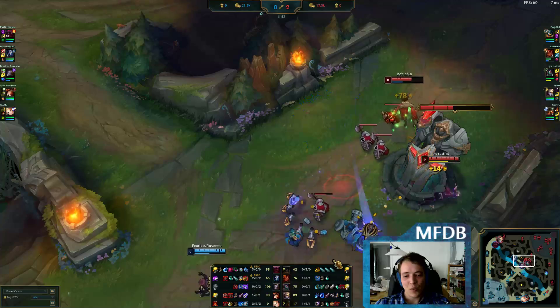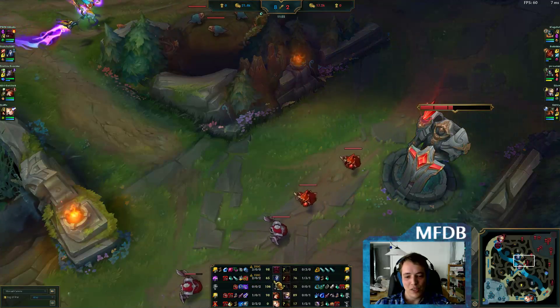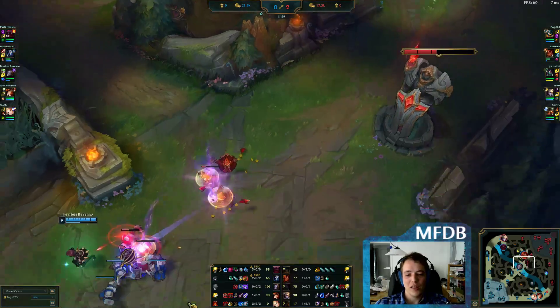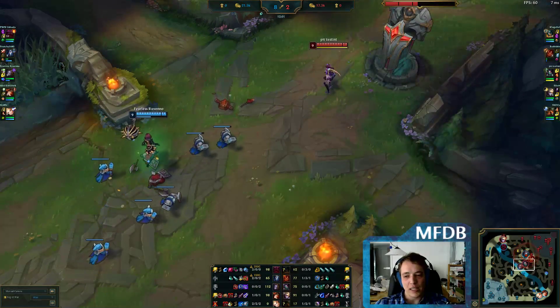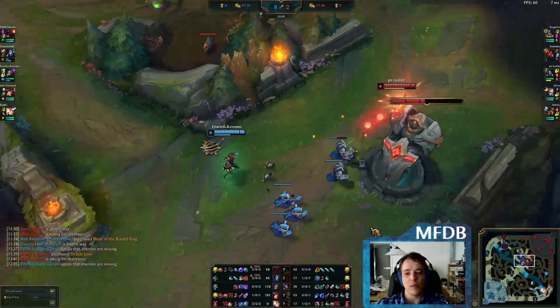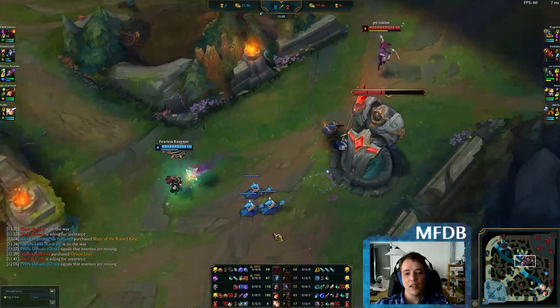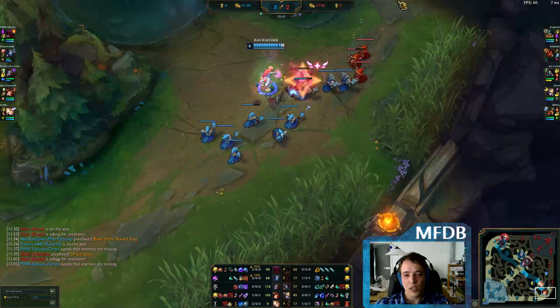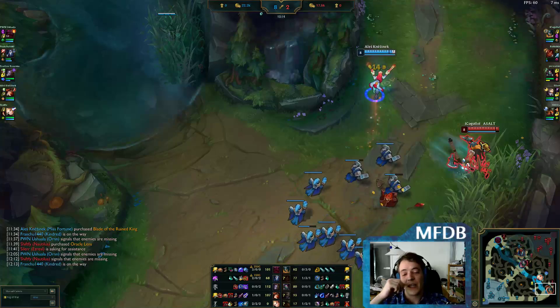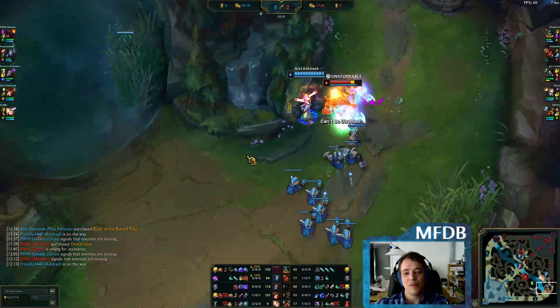This is quite the optimal game for Kindred, because all lanes are winning or hard-winning. As a jungler you always want to snowball winning lanes. When all three lanes are winning, it doesn't matter where you are on the map — you always have a lane to gank. But you never want to gank losing lanes as a jungler, because then you just risk losing the 2v3 or 1v2.